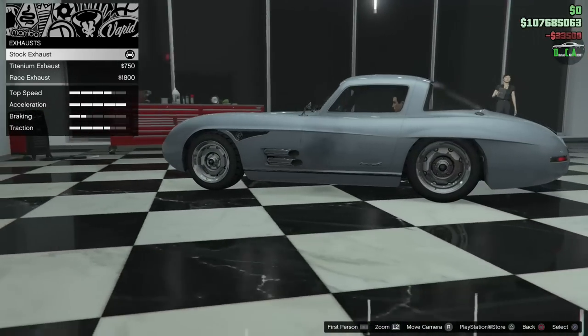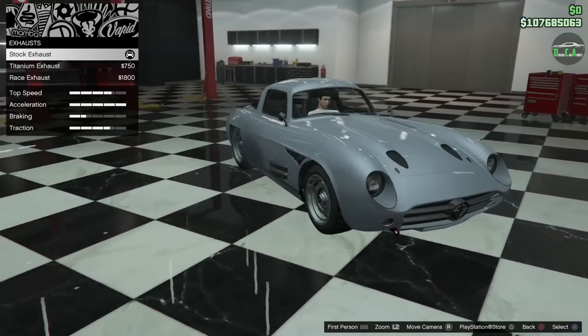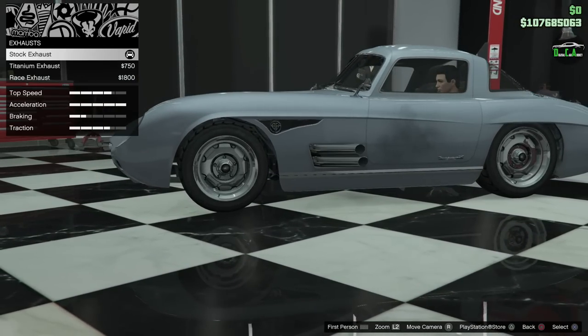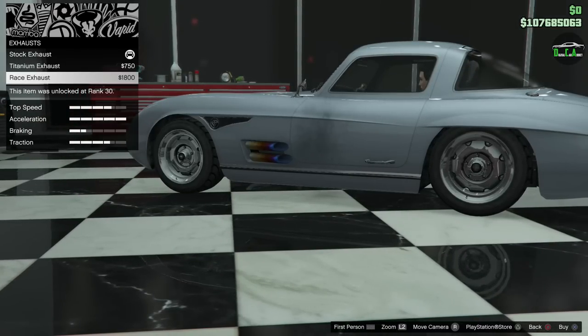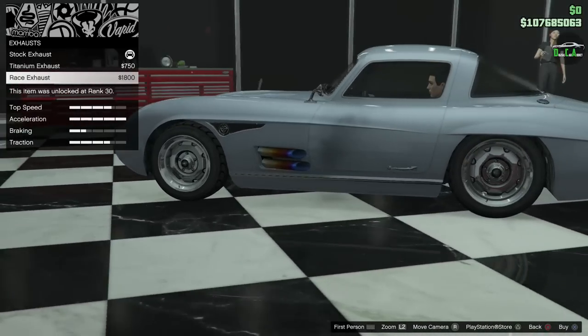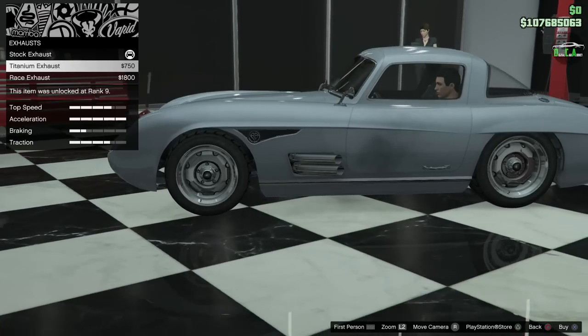Engine. Exhaust. You have the stock exhaust there on both sides. Then you have titanium, which is pretty much the same chrome exhaust but with pipes that are a little smaller and closer together. And then you have the last one, which is race exhaust — this one being the titanium exhaust. Not a fan of that, if I'm being honest. I think it looks a little strange on this car, especially coming off the sides. I think the chrome suits it a bit more.